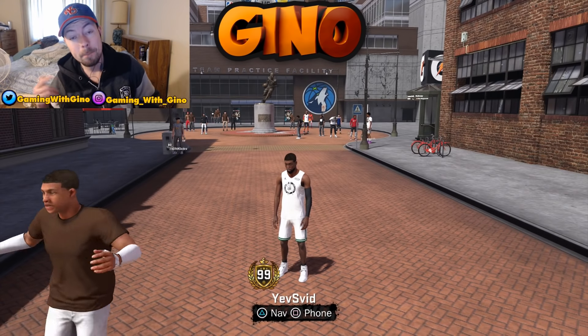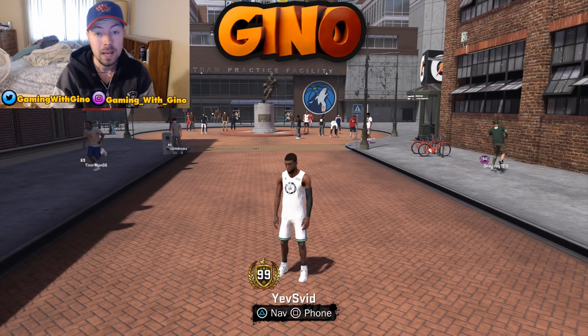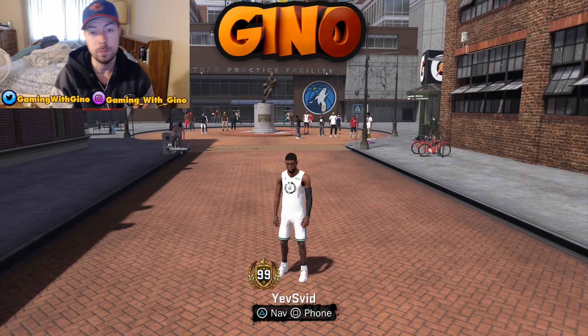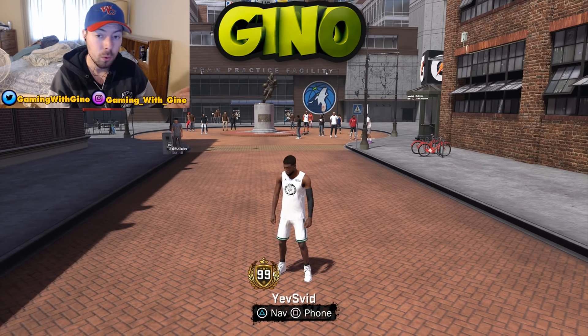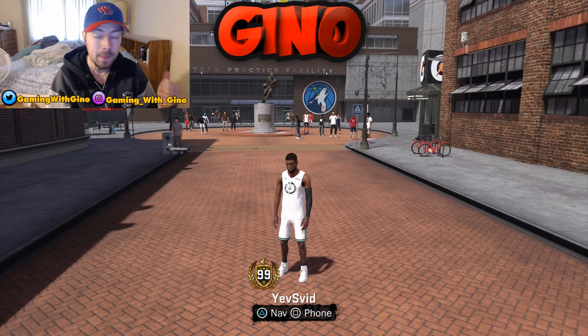What's going on guys, it's your boy Gino back here. In today's video I'm going to show you guys what the best dribble moves are, how to get yourselves open, break ankles, look cool, have a good time at the park.